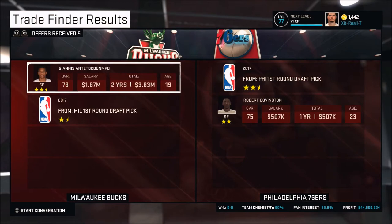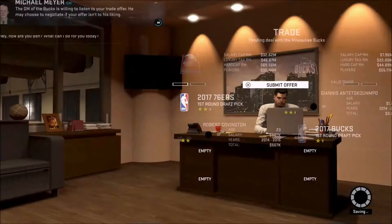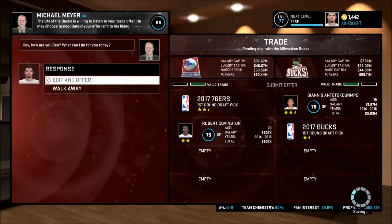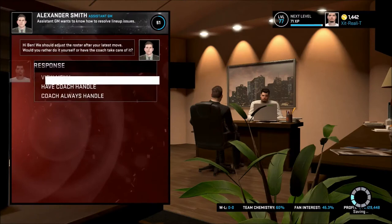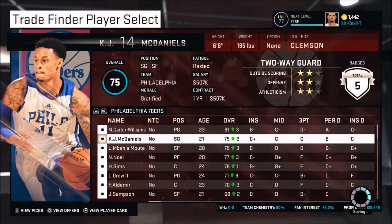I got a really good deal from the Bucks right here — our 2017 first round pick and Robert Covington for Giannis and their 2017 first round pick. I'm thinking in 2017 we're going to be better than the Bucks, so we're not only getting Giannis but also getting a pick that's going to turn into a better pick essentially.